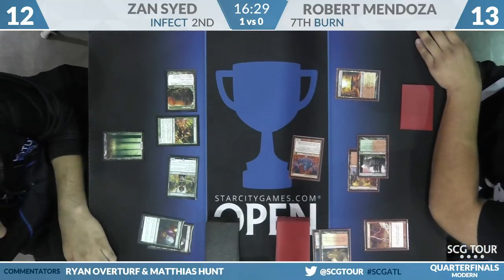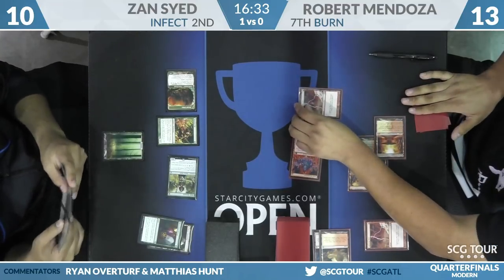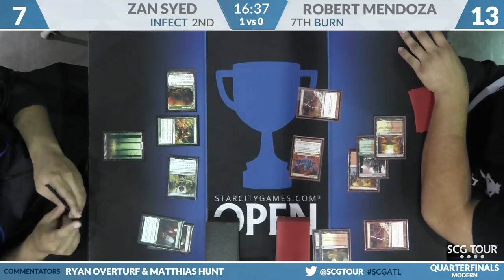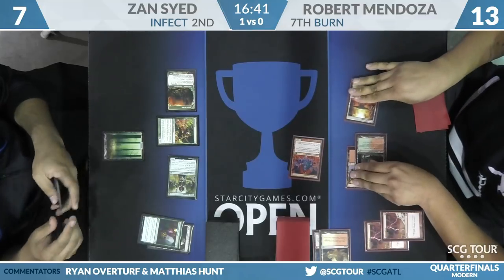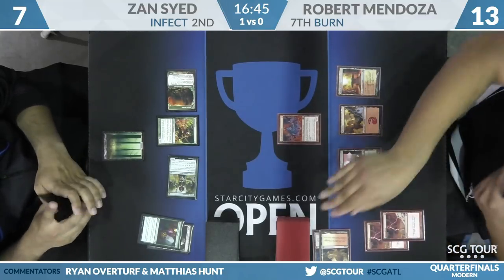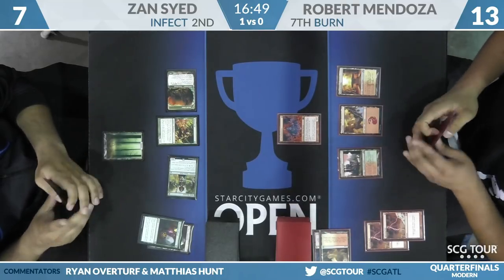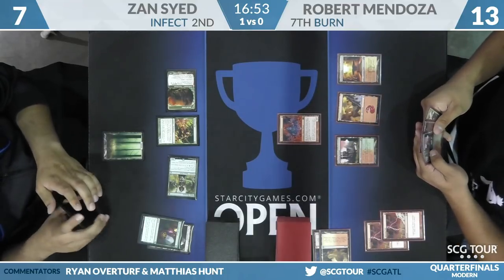Lavamancer goes upstairs — Zan to 10. Then Robert bolts him down to 7. He still has Lightning Helix plus Lavamancer up on the following turn, so he doesn't need too much more. He can hang back, see if Zan commits something, fight over it. If not, just one more card into the graveyard and he can Helix, Lavamancer, Lavamancer — that's lethal.